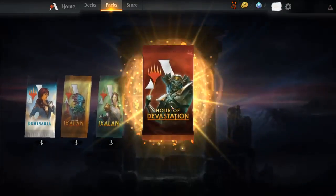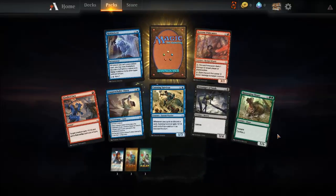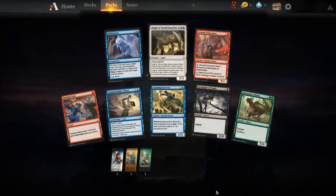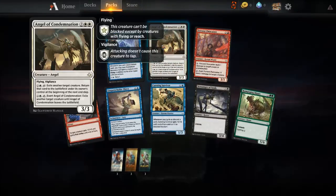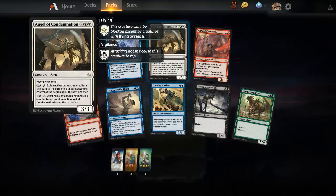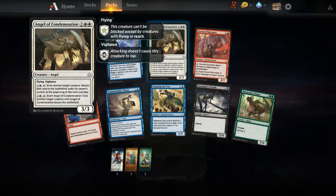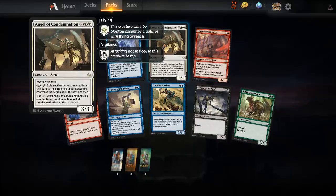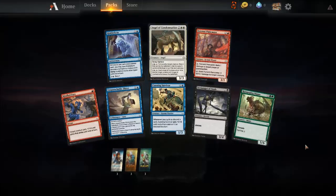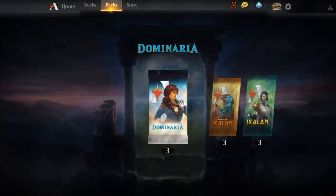One more pack in Hour of Devastation. Egyptian themes have been heavy in the later sets. We got Angel of Condemnation — exile another creature, return that card to the battlefield under its owner's control at the beginning of the next end step. Alternatively, exile another creature until this card leaves the battlefield. Not bad. I'm super curious what those other wild cards were.